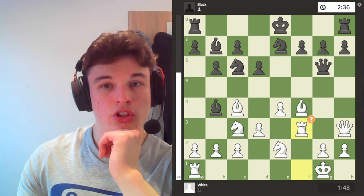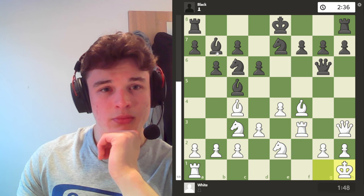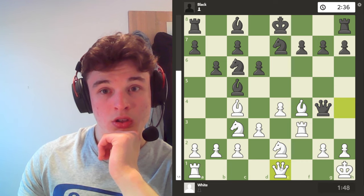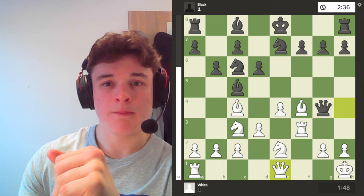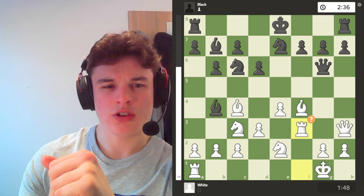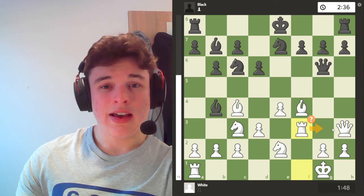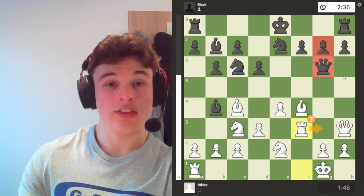Knight g7, rook f3 — deemed a mistake because of some computer line. After playing all the best computer moves, the computer then changes its mind and gives me back my advantage. The idea is to bring my other rook to f1 and potentially bring my rook to g3 to skewer the queen and the weak g7 pawn.